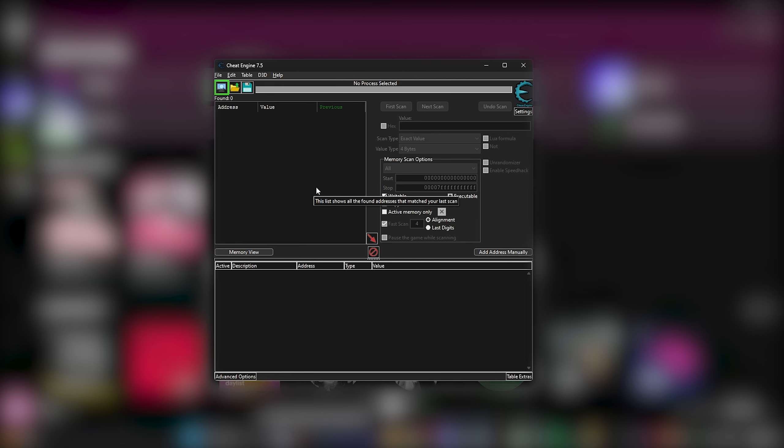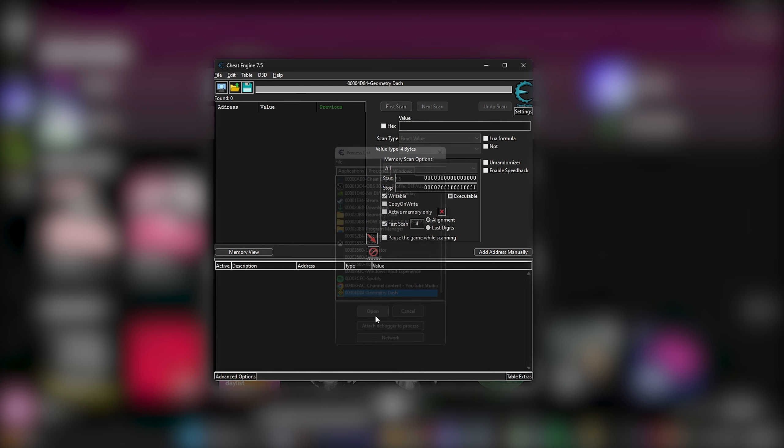If you want to make this process a lot faster you need to download Cheat Engine, or use Mega Hack, or other mod menus. But I will use Cheat Engine.